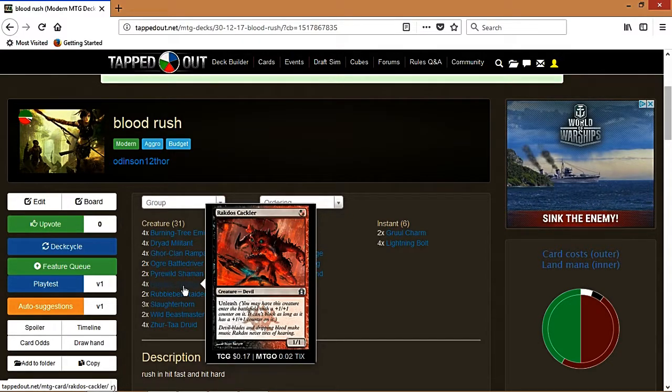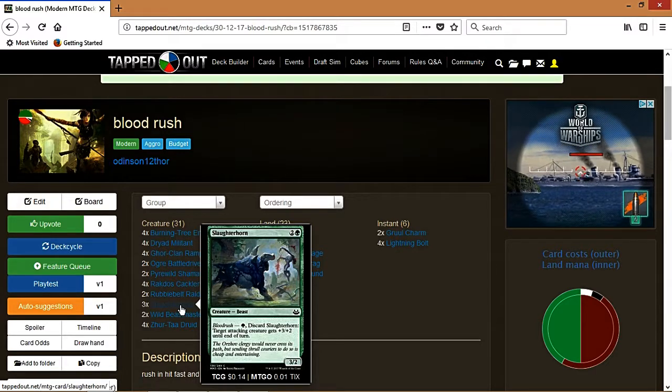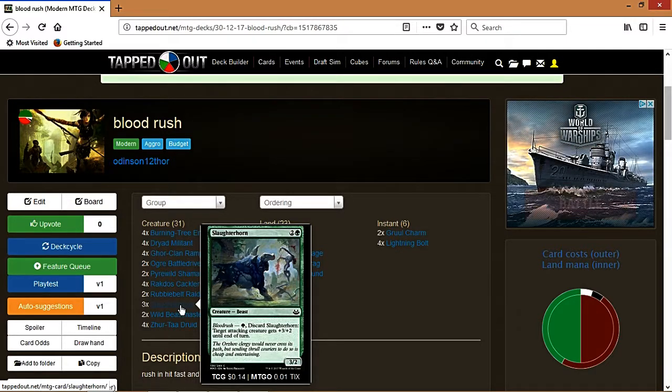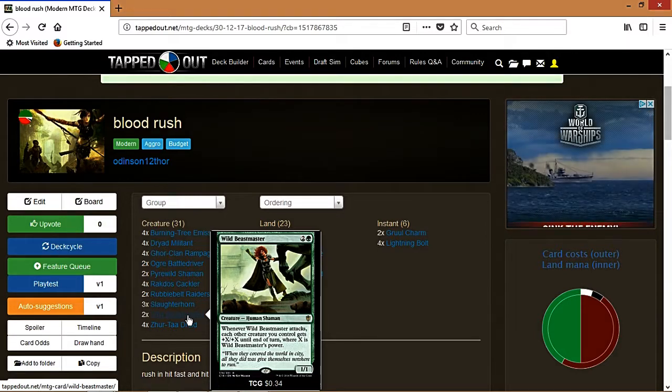Reckless Crackler is another good turn-one option — he's a 2/2 on turn one. Since this deck always swings face, just unleash him right away. Slaughterhorn gives +3/+2 as Blood Rush or is a 3/2 creature for three — either use is solid. Wild Beastmaster is one you want to pump up as much as possible and swing with everything, because all your other creatures get +X/+X where X is her power.